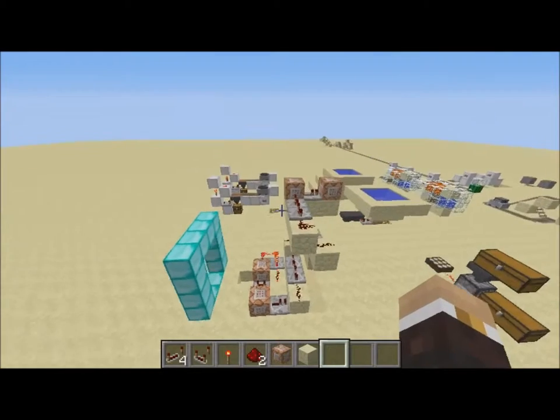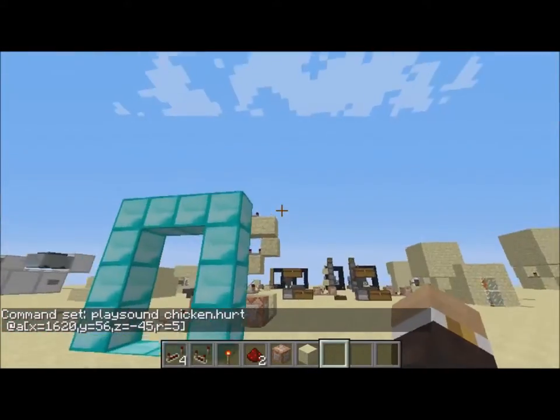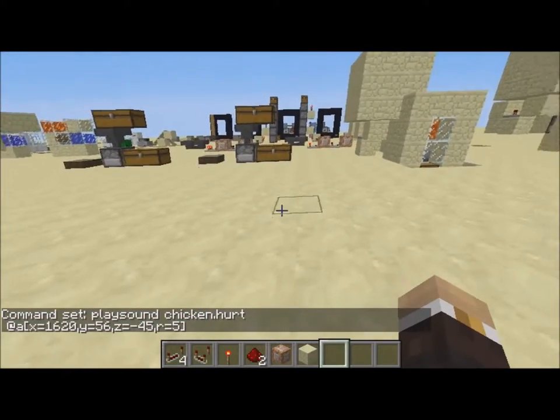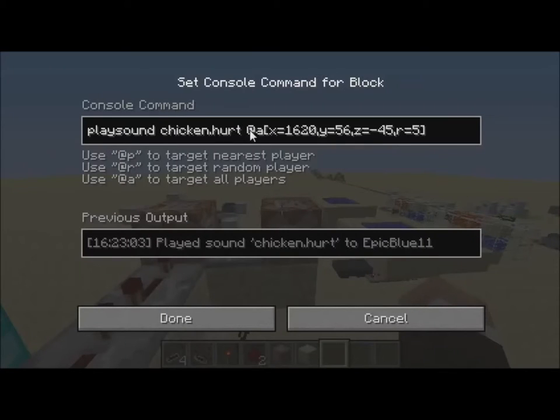I could change the sound to whatever I want — for example, from portal.travel to chicken.hurt — and it will make a hurt chicken noise. Sorry about that. So if I go through here it should make a chicken hurt noise... no, it doesn't. Okay, this play sound thing is kind of weird.